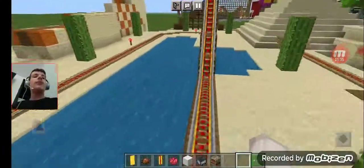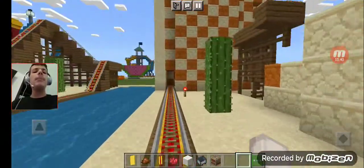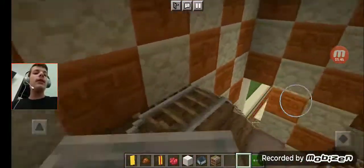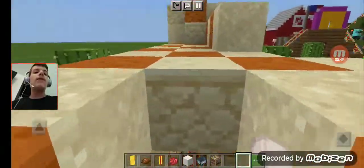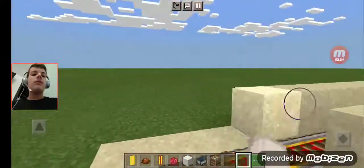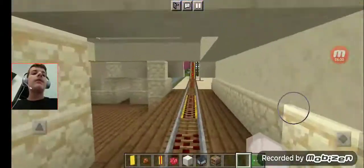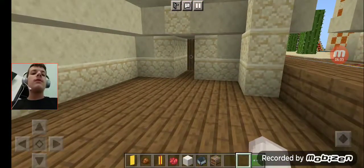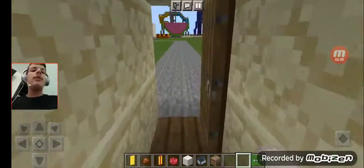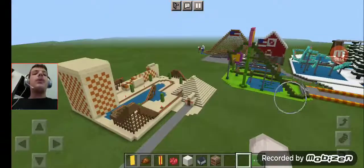This is also the first time we're riding Desert Dash after Castle Day Egg is finished being built, because the other times we rode this, Castle Day Egg was not finished yet. And there's the Florida Star right there. Now let's exit the pyramid. Voila. And those are all the Questland rides we have ridden.